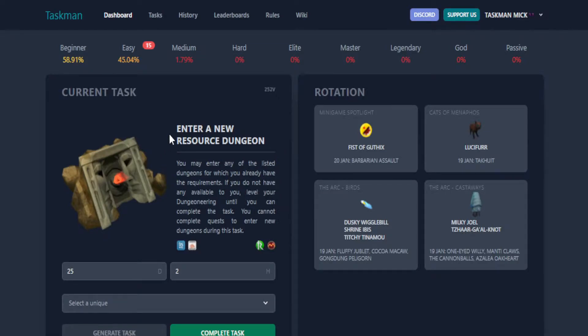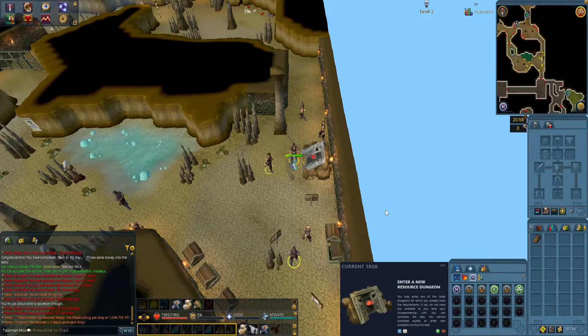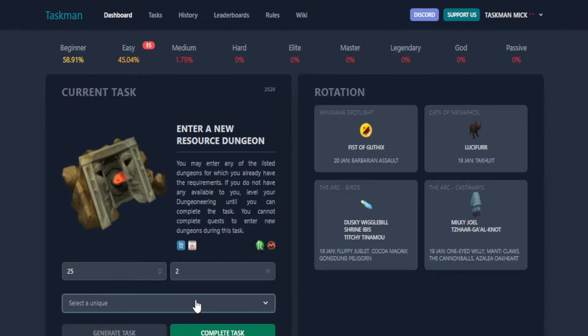Generate new and we get: enter a new resource dungeon. You may enter any of the listed dungeons for which you already have the requirements; if you don't have any available, level your Dungeoneering until you can. Another nice and easy one. We're at the Chaos Druid dungeon right now, so let's go inside. I don't actually know if I've been in here yet — looks like we have, so that is task complete. Back to the spreadsheet — marking off the Edgeville dungeon.